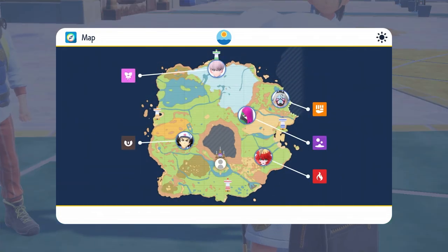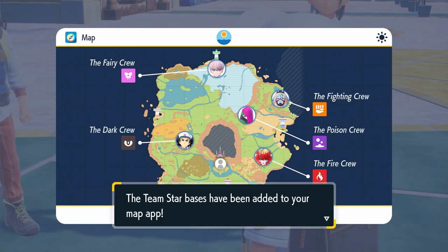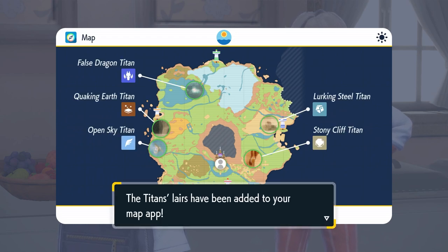Team Star have 5 bases and each one is based on a different type: the Fighting crew base, the Poison crew base, the Fire crew base, the Fairy crew base, and the Dark crew base. The Titan Pokémon are the Stony Cliff Titan, the Lurking Steel Titan, the Open Sky Titan, the Quaking Earth Titan, and the False Dragon Titan — all Rock, Steel, Flying, Ground, and Dragon types respectively.